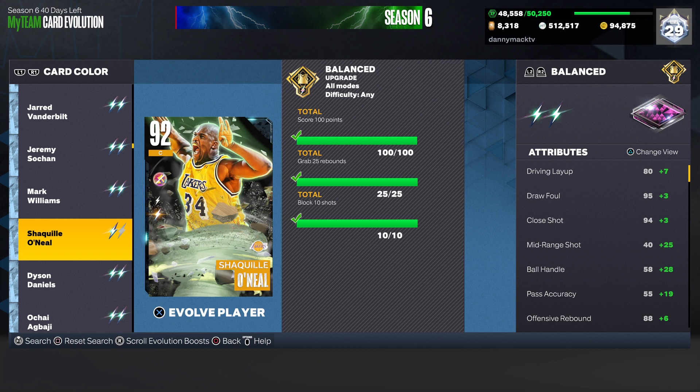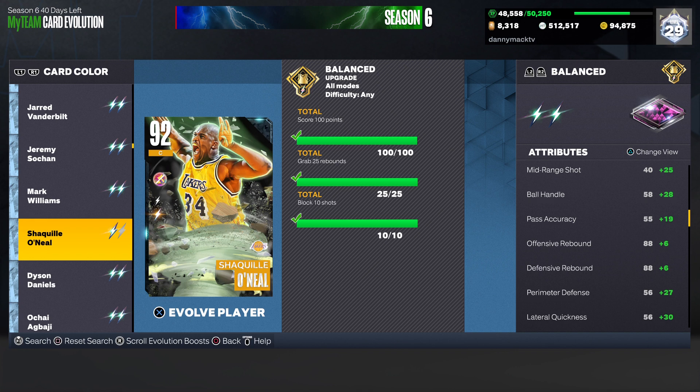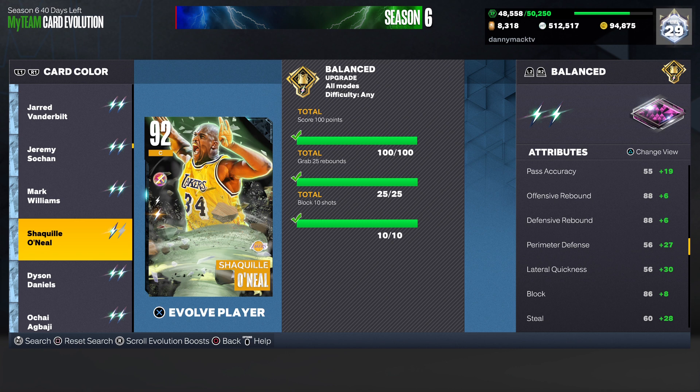So we got drive and layup goes up 7. Draw a foul. Knight up 3. Close shot up 3. Mid range goes to 65. Ball handle at 86. Pass actually up to 74. Offensive and defensive rebounds both go to 94. Perimeter defense goes up to 83. Lateral quickness goes from 56 to 86. Block to 94.